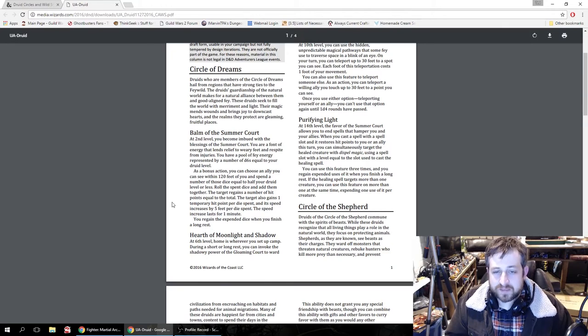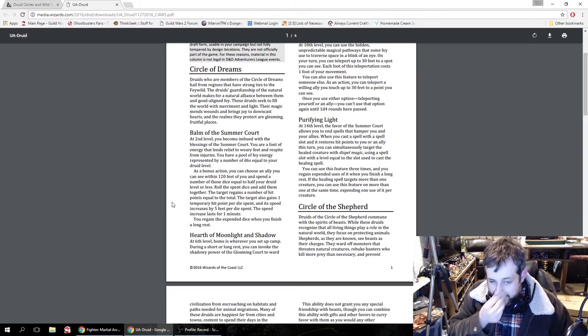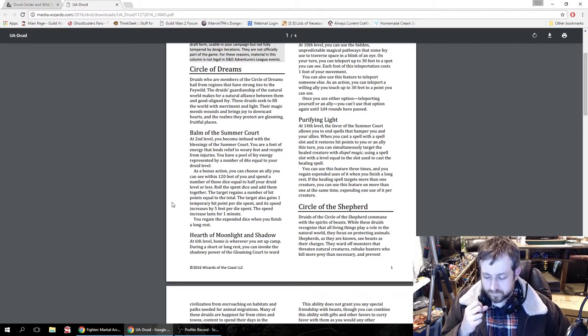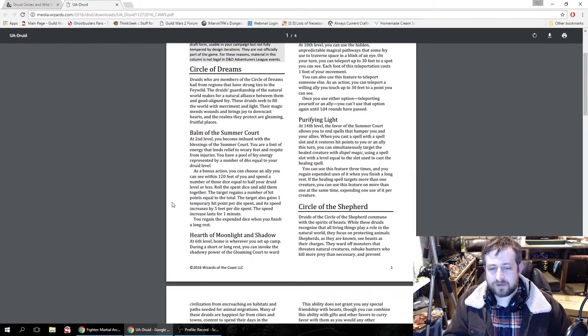At 14th level you get Purifying Light — the Favor of the Summer Court allows you to end spells that hamper you and your allies. When you cast a spell with a spell slot that restores hit points to you or an ally this turn, you can simultaneously target the healed creature with Dispel Magic, using a spell slot with a level equal to the slot used to cast the healing spell. You can use this feature three times and regain expended uses on a long rest. If the healing spell targets more than one creature, you can use this feature on more than one at a time, expending one use per creature.